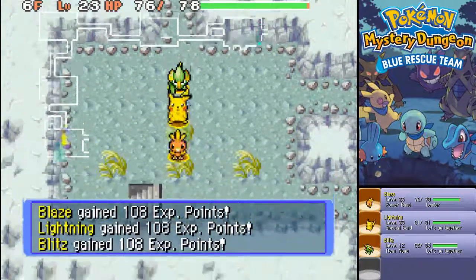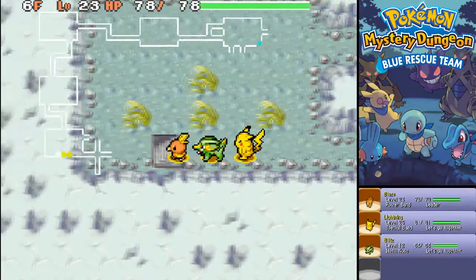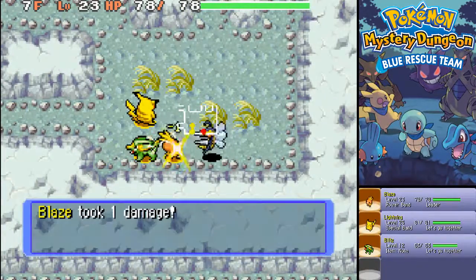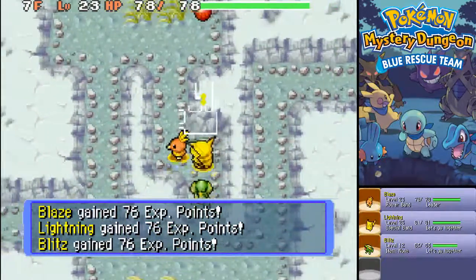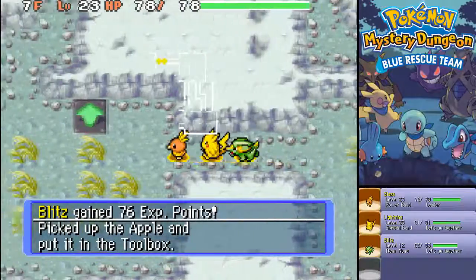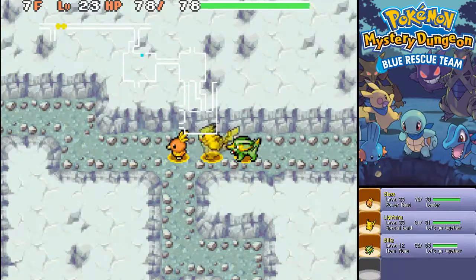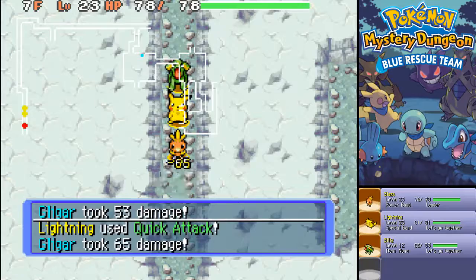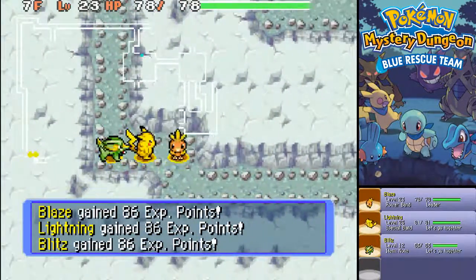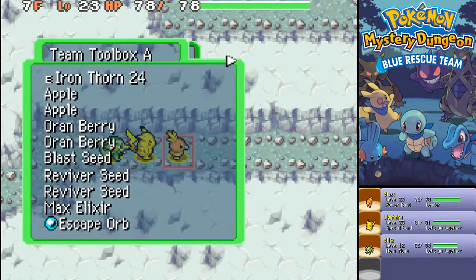Out of all the Pokemon that we've found, which ones have been your favorites up to now? We have a few of them. We don't have an Iron yet. We have Blitz, finally caught. I'm not even sure which ones we have and which ones we don't. It's been a while since I lost some of our friends. But I'm getting hungry - let's eat an apple.